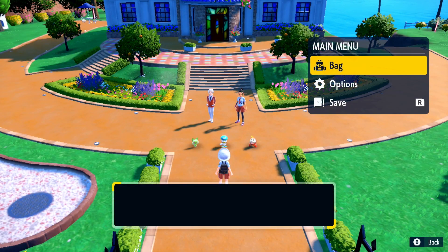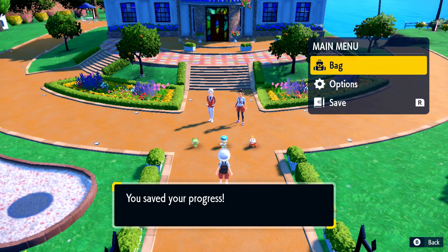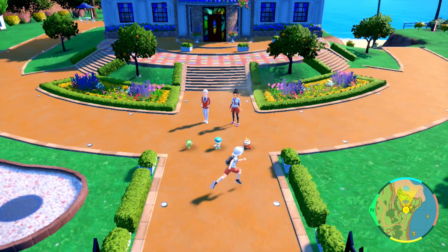Select the Starter Pokemon you want. After you get through the cutscene, check your Starter Pokemon and make sure everything is correct in the way you want it.